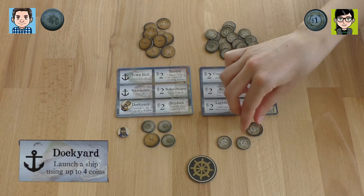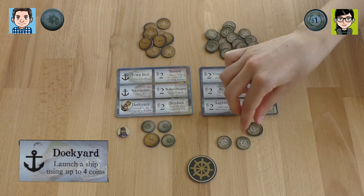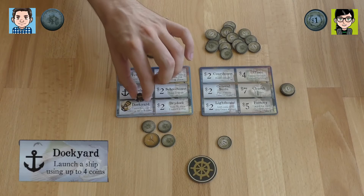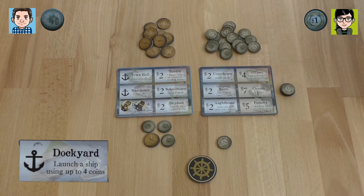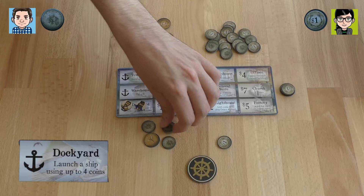Because you have three coins, if I also go to the dockyard, I cannot launch the same number of coins, so my ship has to be bigger or smaller. I'm also going to the dockyard because I also want to hunt for whales. It's an historic theme — it's a little bit sad. I'm launching a ship of size four, so all in for whaling.